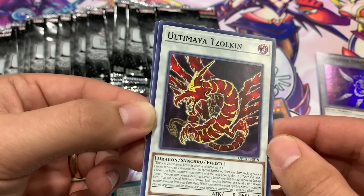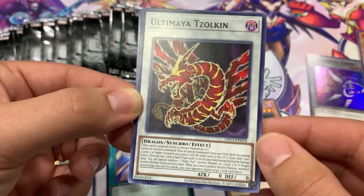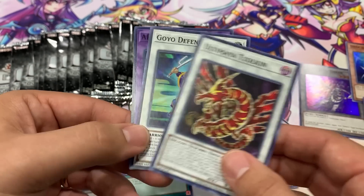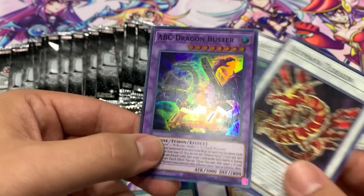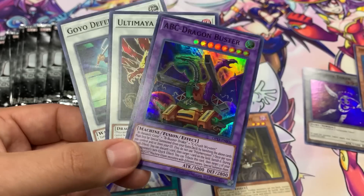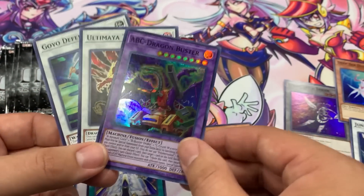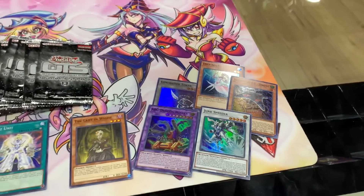Ultimaya Tzolkin — how do you say that name? This guy was going up to extreme values for a cool minute. Tzolkin's a common in here though, it's pretty crazy. Goyo Defender again. And ABC Dragon Buster — oh, that's a sweet reprint. So far I'm liking the Token, the Diva, and the Buster. Very nice — it's pretty cool to get ABC Dragon Buster as a common.